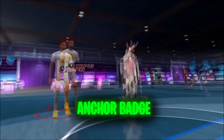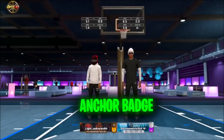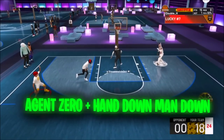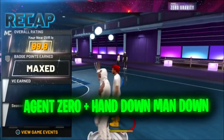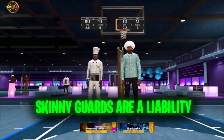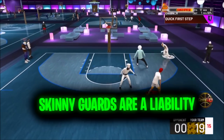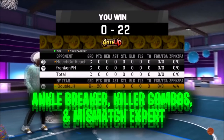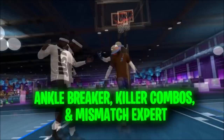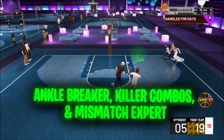This also confirms ankle breakers are going to be back and a lot better than they were in 2K22. The anchor badge, which is a blocking badge, is going to be very key for blocking — if you want to get blocks and play good defense, the anchor badge is the badge you're looking for. He also said for small guards and play shot type builds, agent zero and hands down man down are going to be very overpowered, and those are going to be two badges you want on your build. Guard builds with low defense or skinnier guard builds are going to be guaranteed buckets for the offense when they're on defense.